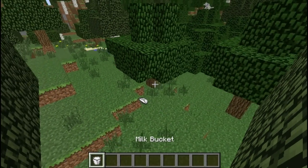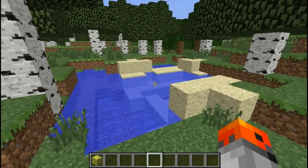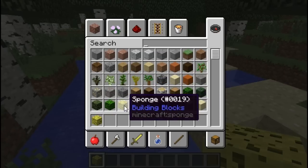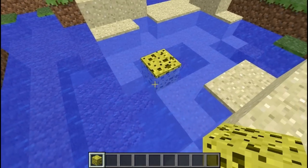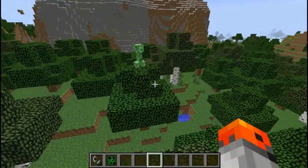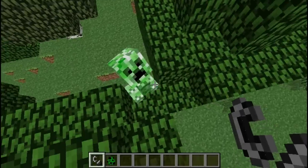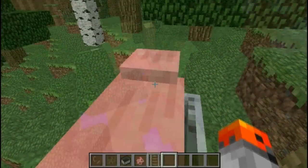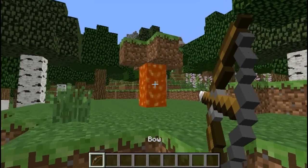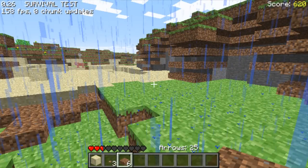Milk reverses all potion effects, and it doesn't matter if they're good or bad. A working sponge used to exist — it is currently in the game in the creative menu, but right now it doesn't do anything; before, it would remove a 5x5 area of water around it. You can make a creeper explode by lighting it with flint and steel. You can push almost all mobs into minecarts. Shooting an arrow through lava is going to set it on fire. Dirt slabs used to exist.